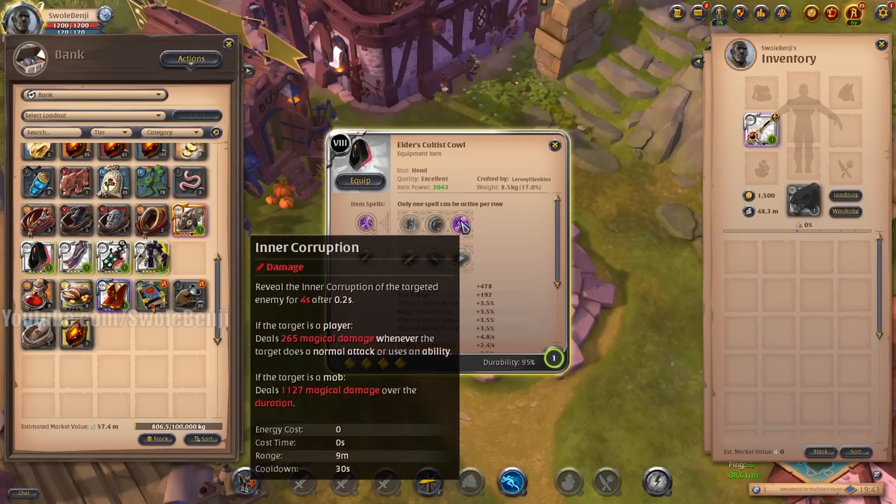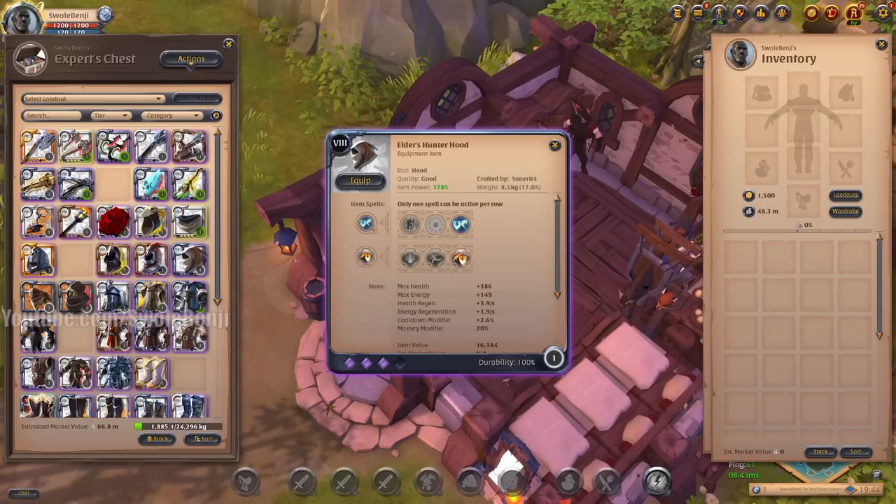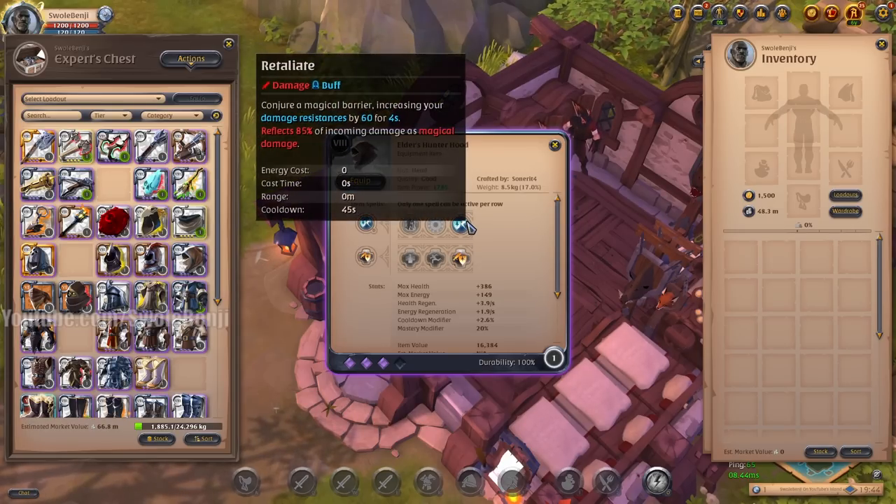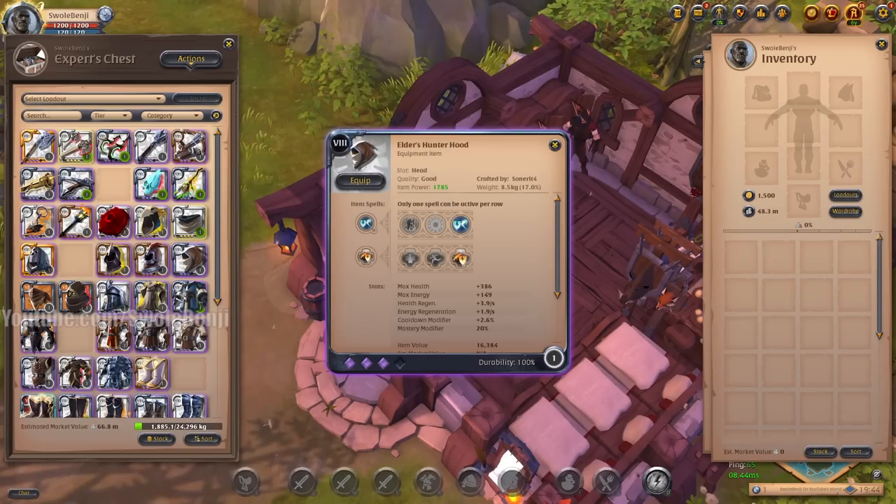Cultist Cow enjoyers rejoice — the damage cannot be reflected anymore, though the tooltip isn't saying that yet, but the patch notes are. Hunter Hood is back down to 85%. Back in the day it was 100%, then it went down to 70 or 75, then they brought it back up to 100, and now it's back down to 85. They just can't make this thing work — it is either too good or completely useless.